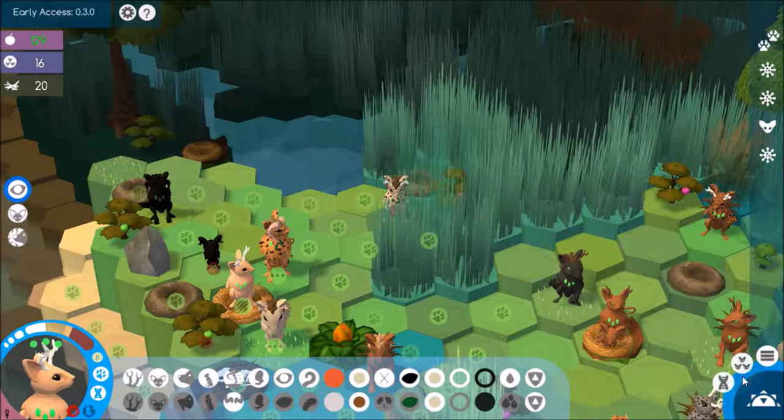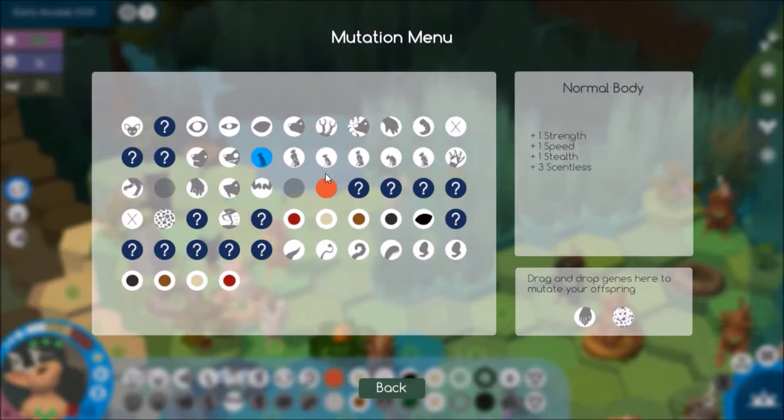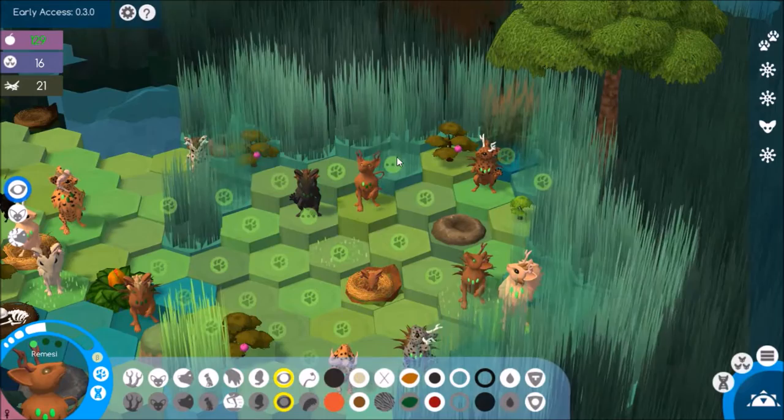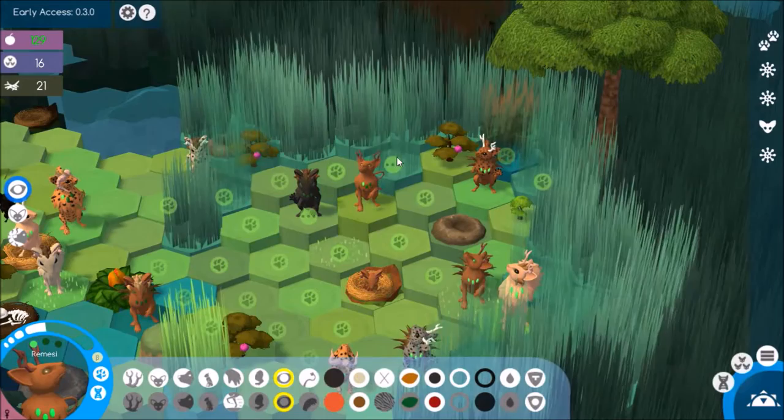So let's bring Rakey down here to breed with his mate again, and let me set up the mutation menu for these guys again - so we definitely want that running leg in there. The running leg and the poison fangs again. Now Ramecy, while you're waiting for your child to grow up and move out the nest, you can just help with clearing out some of this grass. And Anameme, you can clear out some as well and then move up here to this tree.